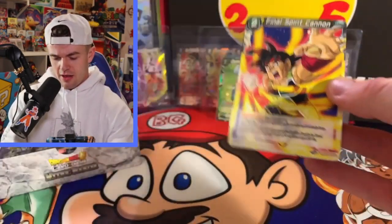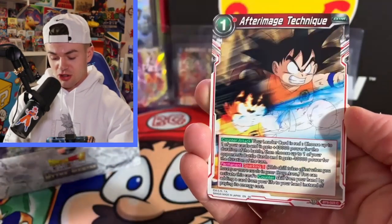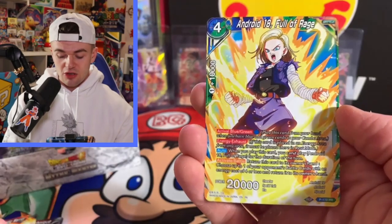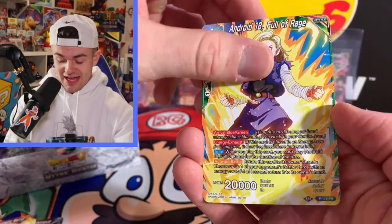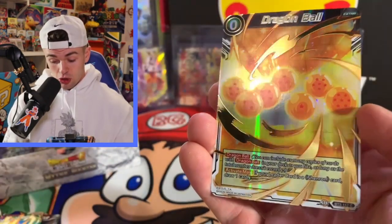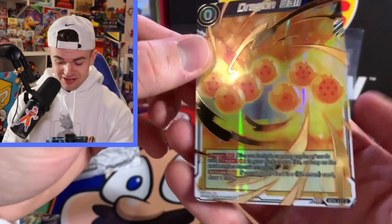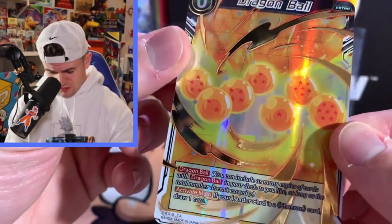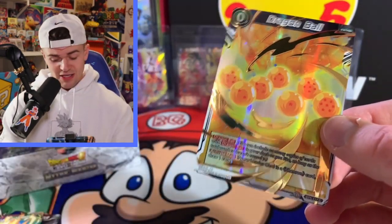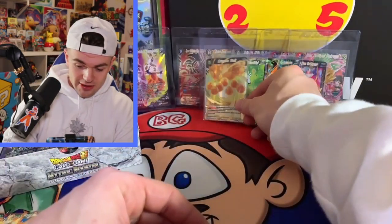I'm praying right now, guys, I need to pull an SCR so bad. Final Spirit Cannon — these cards are beautiful. Brawly Swift Executioner, After Image Technique, Piccolo, SS Gogeta, Android 18. SS4 Bardock Fighting Against Fate, and then Dragon Ball — just a card with the Dragon Balls on it! Wow, that's a beautiful card — I love it.